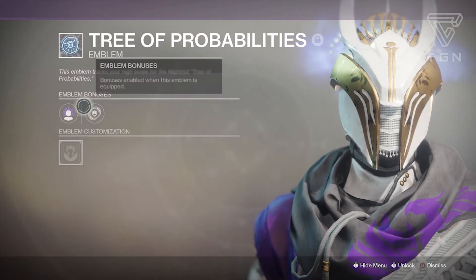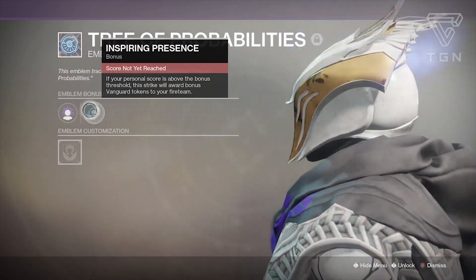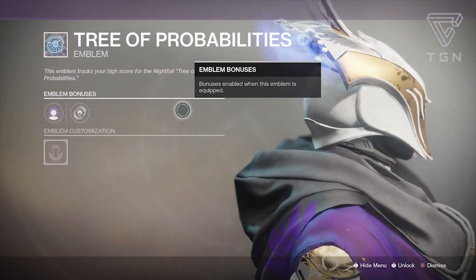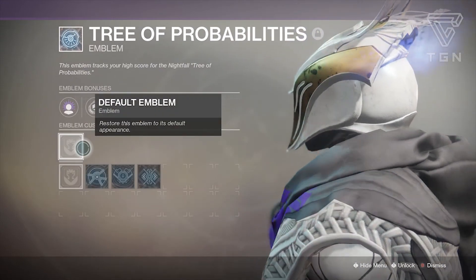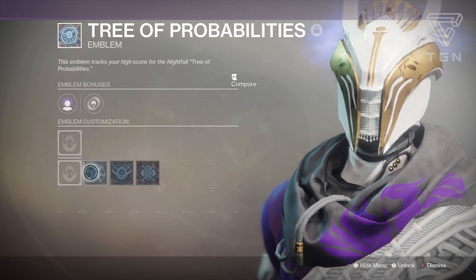Nightfall Emblems — I have the new Nightfall one. The new Nightfall Emblems exist for each individual Nightfall Strike and track your high score in that Strike. Each Strike Emblem has three variants in addition to the Default Emblem, and these variants have a chance to drop when you hit a certain score tier and complete the Nightfall.